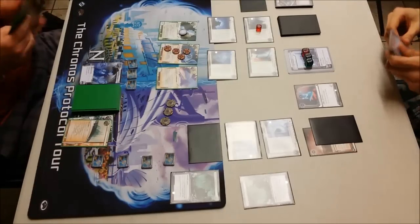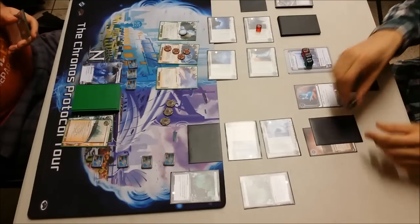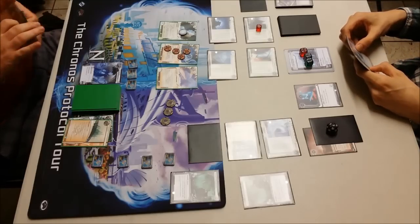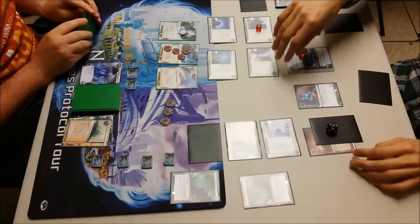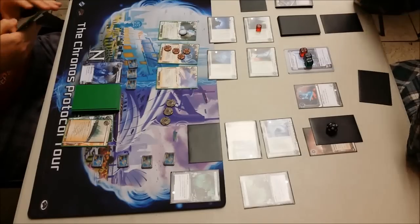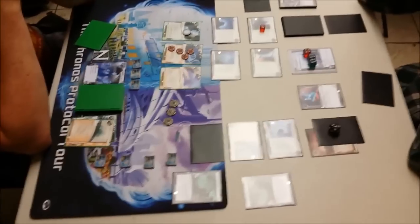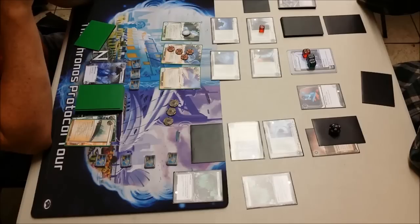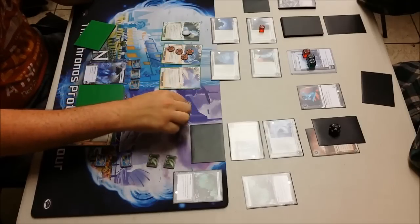It's just getting those Datasuckers back up and running so I can get through the Enigma and Bastion. He gets his free advancement and advances it another time — up to two advancements. I've got the Escher in hand, I've got a Darwin in hand, but it's all about having the right combination of Datasucker tokens and credits to use either of them to get into that remote server. I know it's an agenda, I know I can make it — I just need the right money, the right Datasuckers, and the right time. It's probably the last turn I can get in before he does, and I'm very conscious of that.